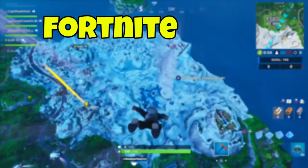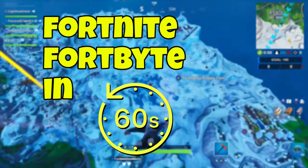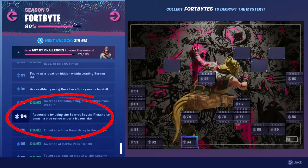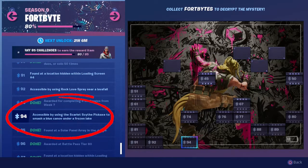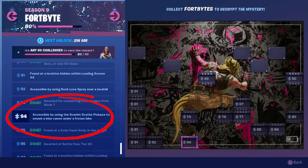G'day guys, I'm Captain Devon and welcome to Fortnite Fortbytes in 60 Seconds, where we find the location of the brand new Fortbyte in 60 seconds or less. Here we go! Fortbyte 94 — accessible by using the Scarlet Scythe pickaxe to smash a blue canoe under a frozen lake.